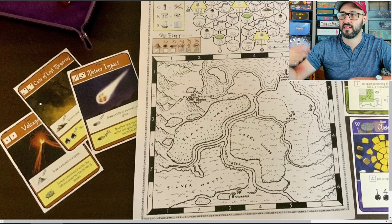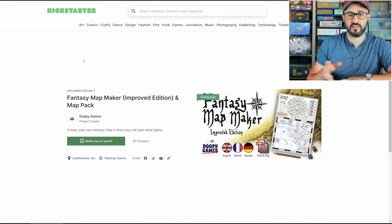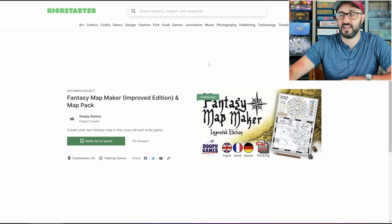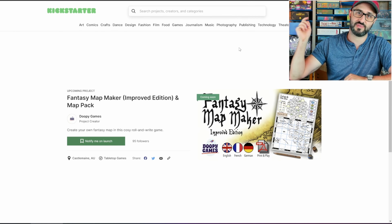The game continues like this until you roll two dice that you're no longer able to do anything with because you've occupied all those action possibilities, and then your game is going to come to an end. You're going to be adding up your victory points from the map that you drew and the various quests that you're trying to complete, and then the player with the most victory points wins. If you're interested to check this one out, it does sound really cool and you can find a link to it in the description down below.